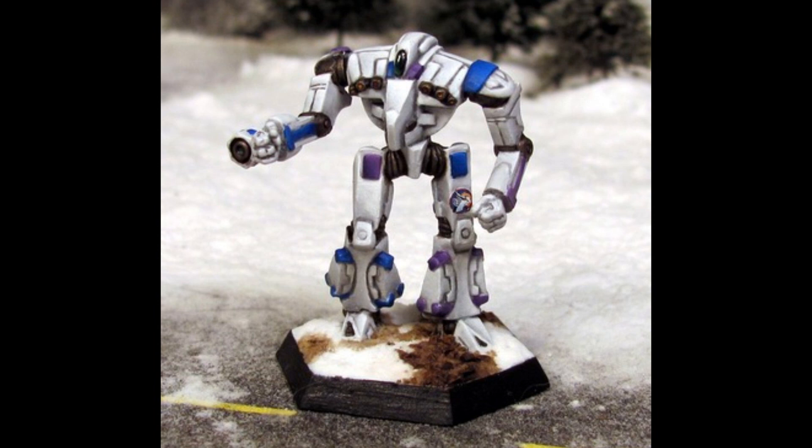Part of the Inner Sphere observers' confusion about the garrison role of the Incubus was its use of an expensive 270-rated XL engine, endosteel frame, and 5.5 tons of ferrofibrous armor. While seemingly very expensive for a mere garrison mech, this does give the Incubus impressive performance for a light mech, its profile looking aggressive despite its weight — a distinct psychological advantage for its pilots.